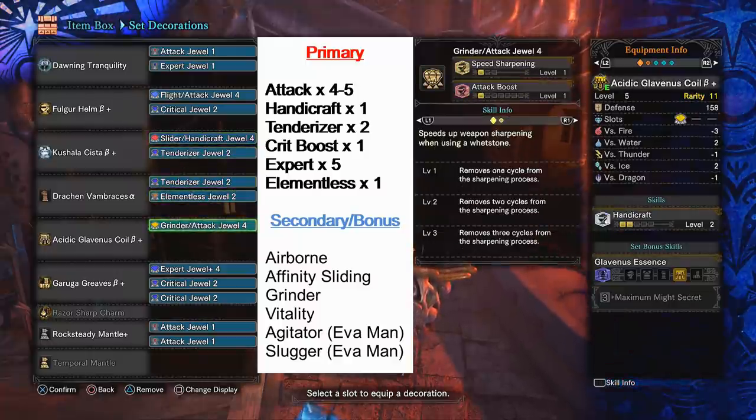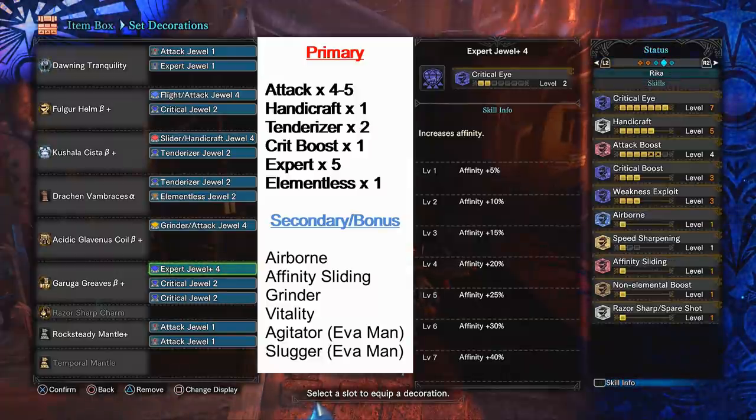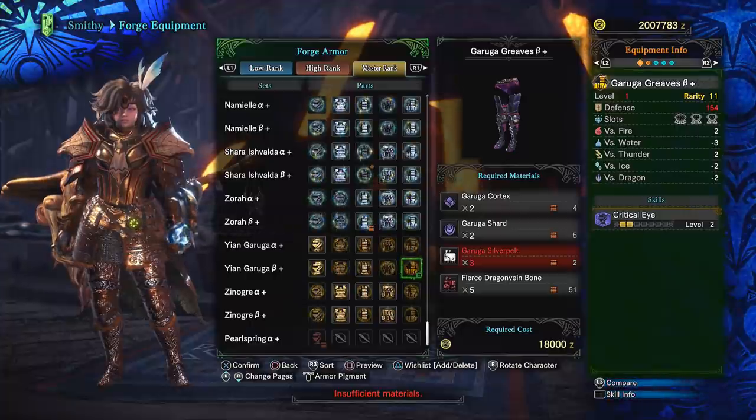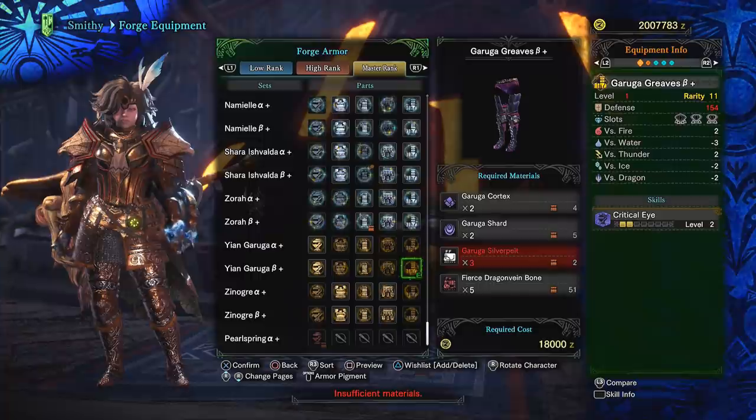Get elementless, and the rest is a mix of level 4 and level 1 attack and expert jewels. You should have gotten an expert jewel 4 from the smithy — that's free to everyone early on in Iceborne — so use that in one of the level 4 slots. The only really late game piece is Garuga's legs; you unlock it after unlocking guiding lands and reaching master rank 24. He's pretty tough, so good luck, but his legs are one of the best general pieces to get, so for sure craft them.